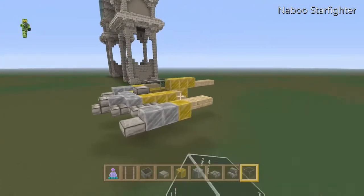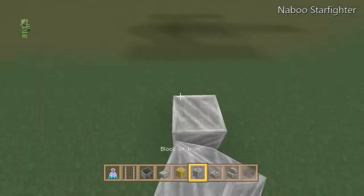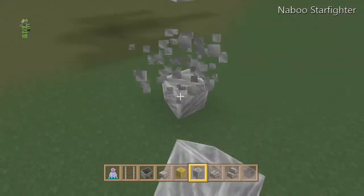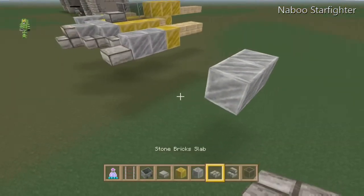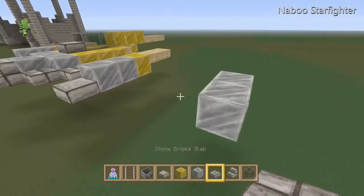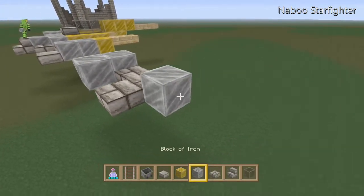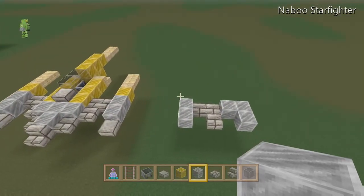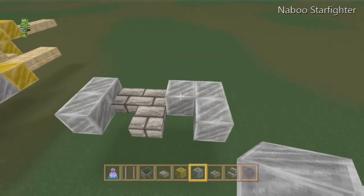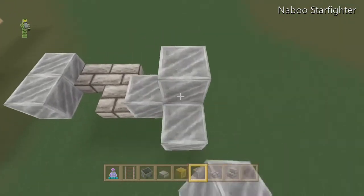I came up with this in like 4 minutes because me and my friend are making a Naboo map. What you are going to need is iron, gold, birch planks, stone slabs, stone brick slabs, black glass, and stone brick stairs, and further towards the end you will need birch stairs.